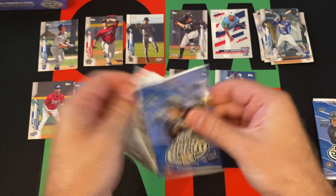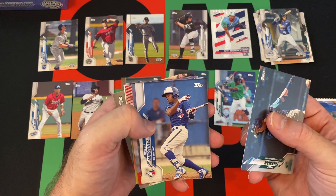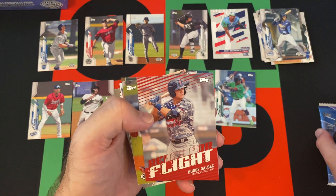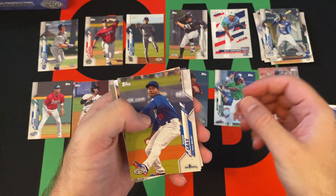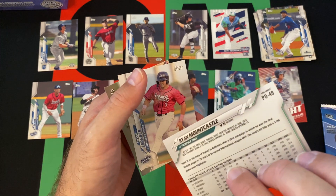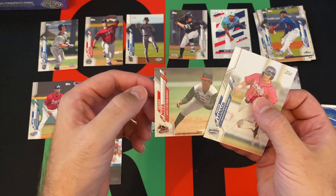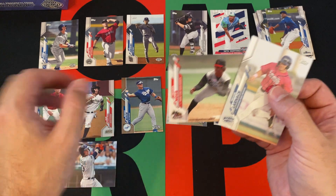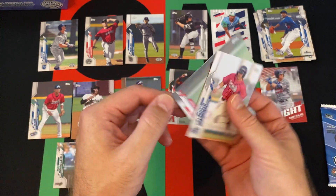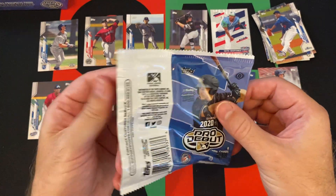Next up: Tyler Freeman, Orlevis Martinez, Helio Ramos. Bobby Dalbec — Ready for Flight insert. Josiah Gray, ProDebut. Ryan Mountcastle — obviously another guy that's made it to the majors, though I don't know what happened to him this year. I mean, obviously Adley and Gunnar kind of took over. Trevor Larnach. And Fredis Nova. I may have missed a ProDebut there; I'll go back through all this stuff later.